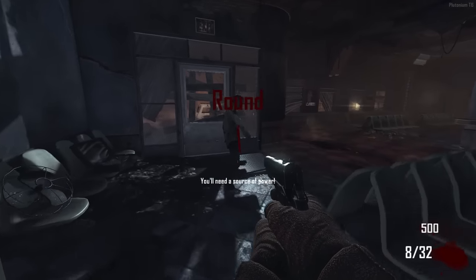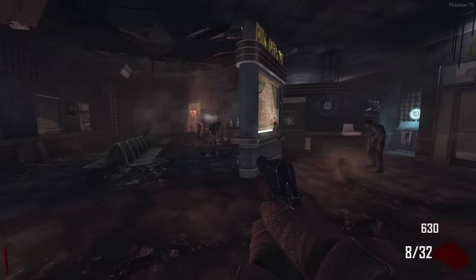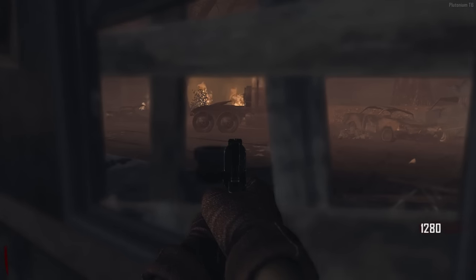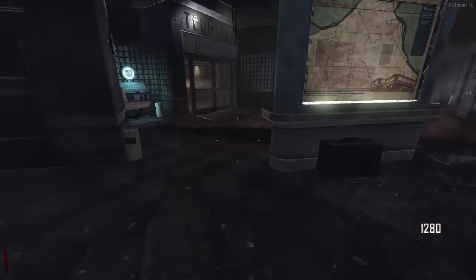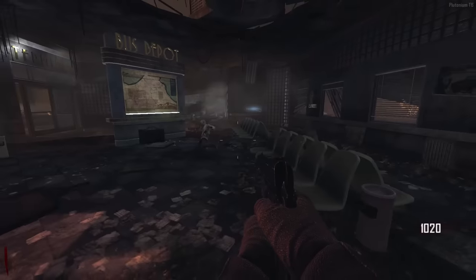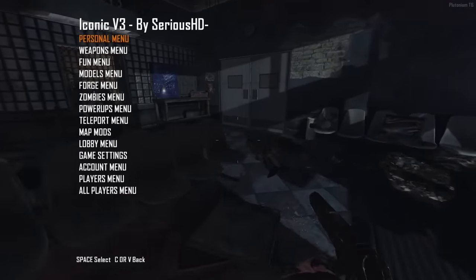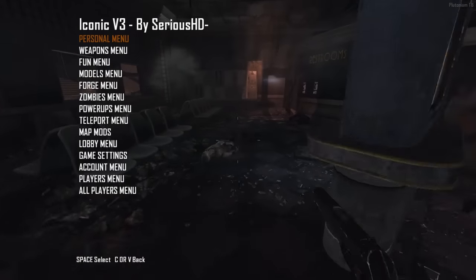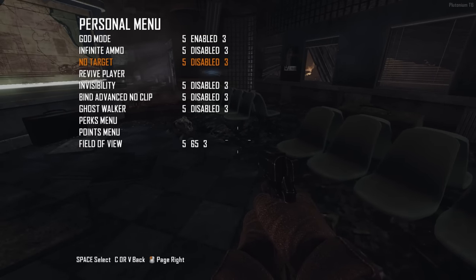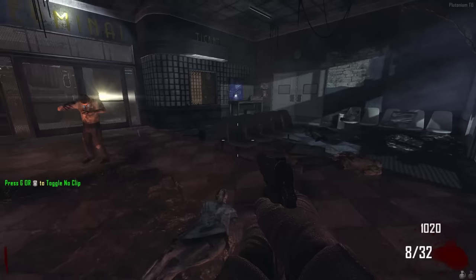Welcome to 'Outside the Series' where we go outside Zombies maps - today we're exploring Transit. I'm so excited to see what's going on outside this map, and without further ado let's get into it. For Black Ops 2 I'm using Plutonium - link is in the description if you want to download it yourself. I'll press 1 to open my personal menu, turn on god mode and no clip, and we're ready to rock and roll.